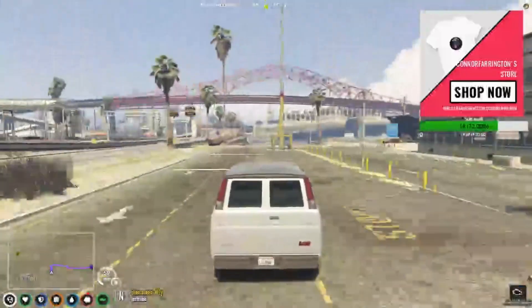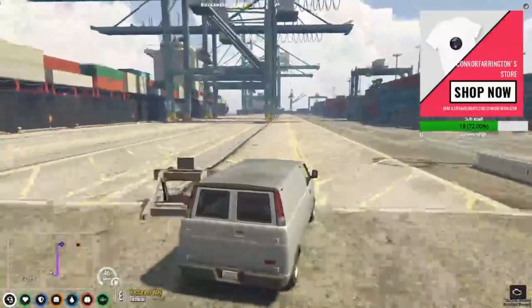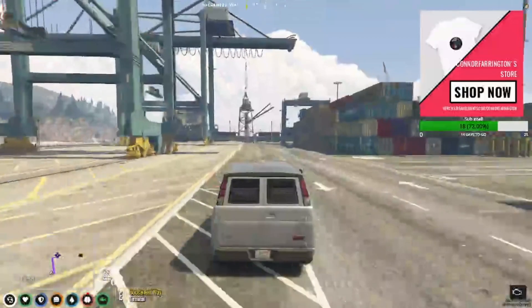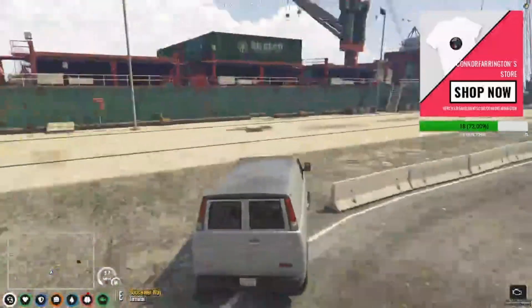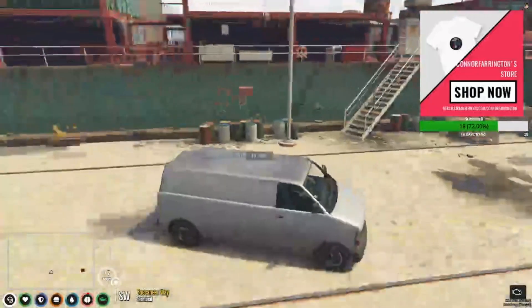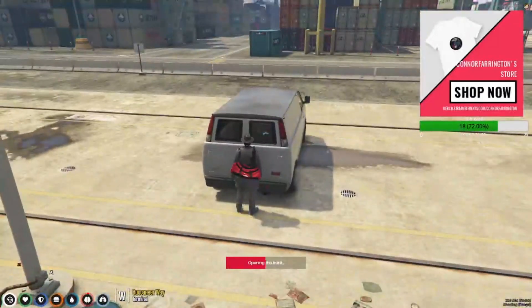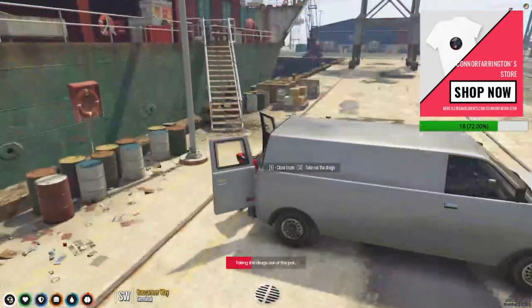Now we need to drop off the drugs. I saw the suggestions in the last video so I've made this one a lot shorter — and I made the weed video shorter too, so you don't have to watch loads of footage. Park up here, hop out, go to the back of the truck, open the trunk, press G to take out the drugs and your drug dealer will come down.